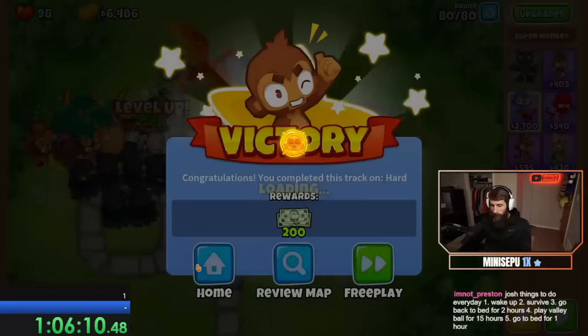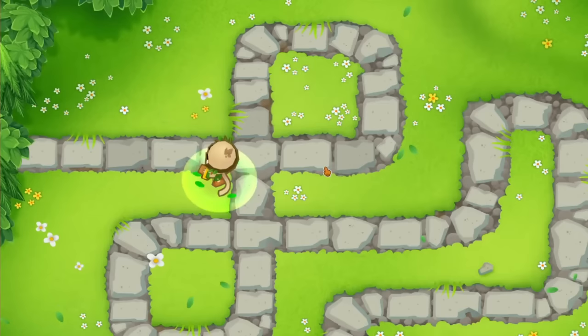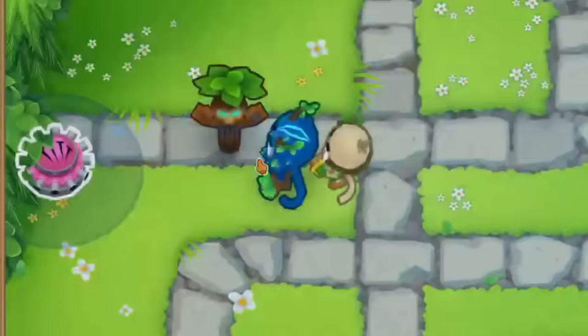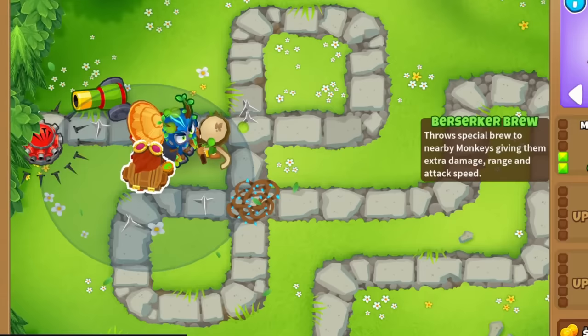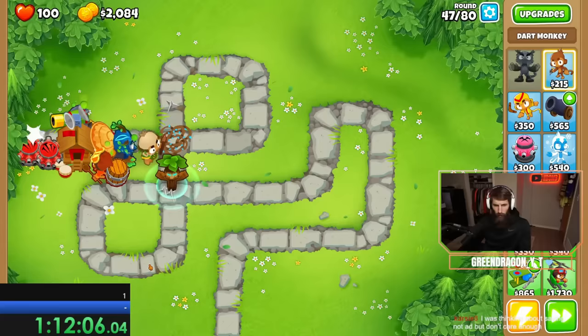We rushed into double HP MOABs, remembered the tough start from last game, and opted for a druid at the start of the loops. This and a dart monkey let us save all the way up for a druid of the jungle, and then we placed down Obin. This start has been our bread and butter. After that, it was time to get some tack shooters at the entrance because double HP MOABs are tough to take down even when not speedrunning — I wanted to get some overdrives up there, but didn't quite have the experience for them yet. Next was camo detection, so we upgraded a ninja to double shot. Now to get a cluster bomb, bloon jitsu, and a berserker brew, and it'll be time to take on round 40.